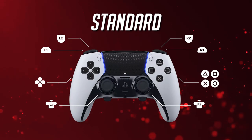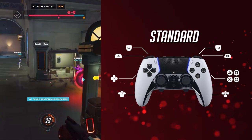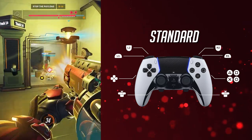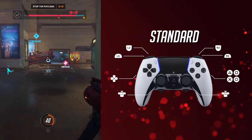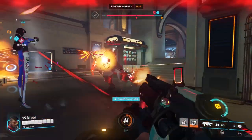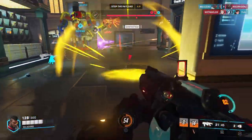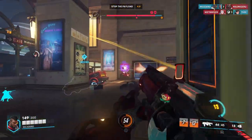First up, we have the standard layout. You may end up deciding to just keep everything in default settings, so I'll include this layout among the choices. But sticking to default tends to favor those who like to switch heroes more often than not. Since Baptiste is highly aim-dependent when it comes to dealing damage and healing friendlies, you may want to adjust your aim sensitivity settings first.